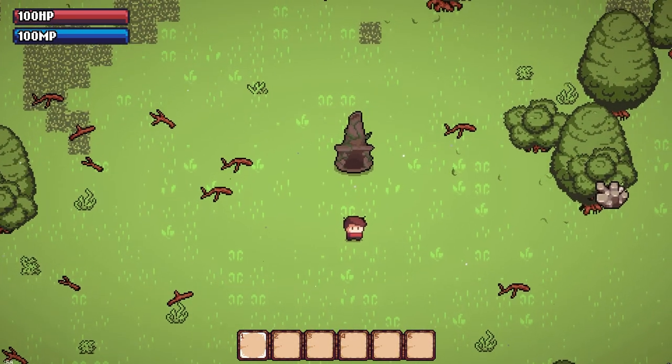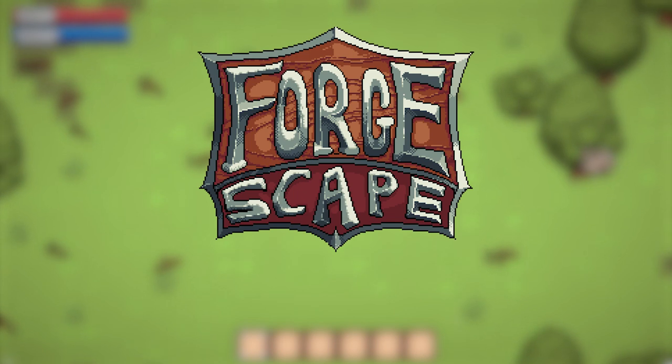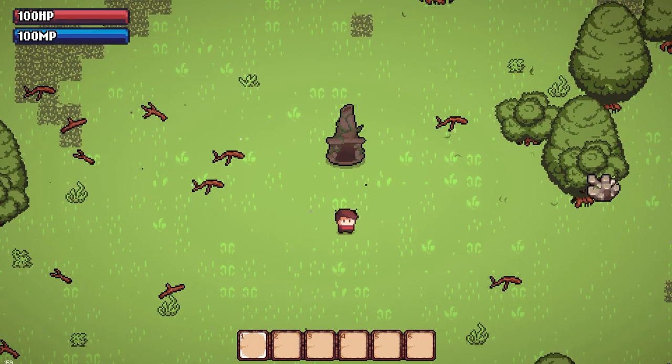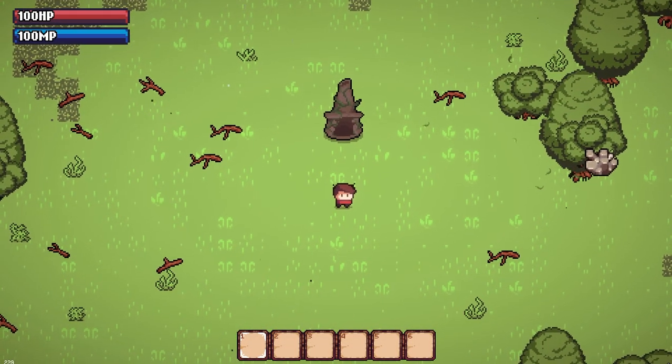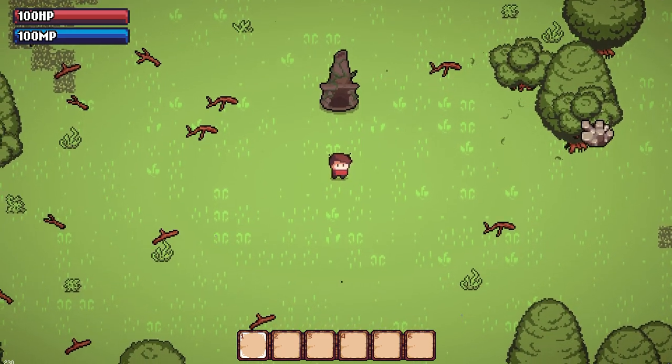Hello there everyone, this is the second devlog for Forgecape, a 2D top-down survival game that revolves around fighting enemies and bosses, mining minerals, crafting powerful gear, upgrading your forge and exploring biomes in a procedurally generated world.